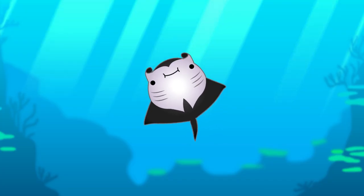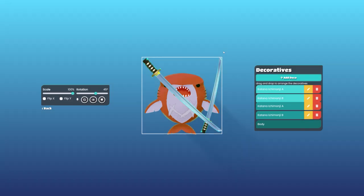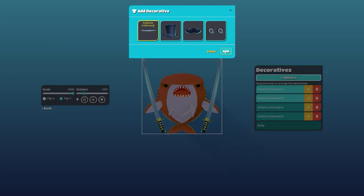In the new Stepfish, not only can you equip a bunch of decoratives at the same time, but you can also customize their size and position and rotate them in any direction you want. With this tool, you can make sure you'll have the coolest and most unique Stepfish in the game.